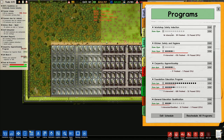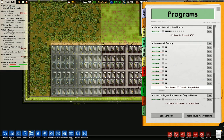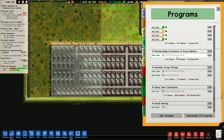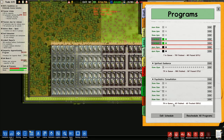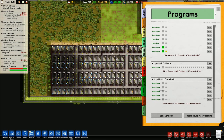While they're doing that, I want to have a look into programs and see how we're doing. Workshop safety induction — I've still got a load of people interested. Kitchen safety and hygiene is doing alright. I've got one person passed carpentry; seventeen have finished and one has passed. Foundation education is 52 people. General education — three people have passed. Behavioral therapy: 53 in the queue, only one person has passed so far. Pharmacological treatment of drug addiction is working, so is alcoholics group therapy. Guard taser certification — we still need to be working on that. Parole hearings — we'll keep those going; I've only got nine in the queue. Spiritual guidance is doing fine. Psychiatric consultation for the criminally insane: 60 finished, 60 treated, 100%. I don't really know quite how it works, but it does.